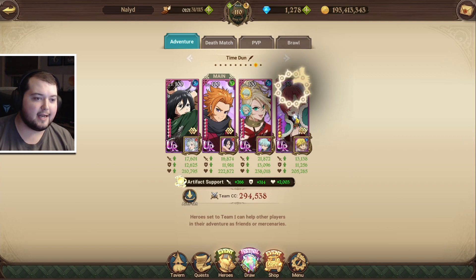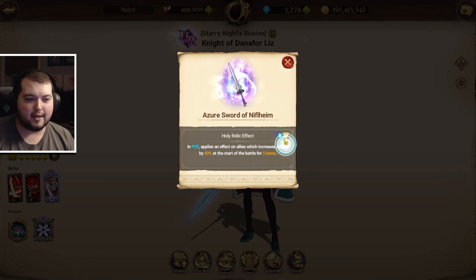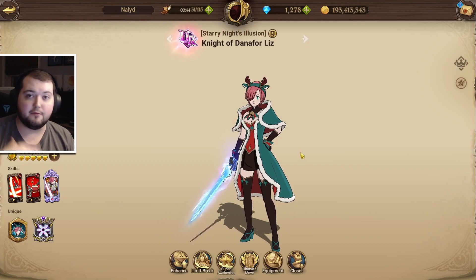Now that Liz and Roxy both actually have their holy relics, you can use Liz's new relic in the back because it works in the sub-slot. In PVE, it applies an effect on allies which increases attack by 50% at the start of the battle for three turns — so it's a blue buff, just a straight up 50% stat increase.